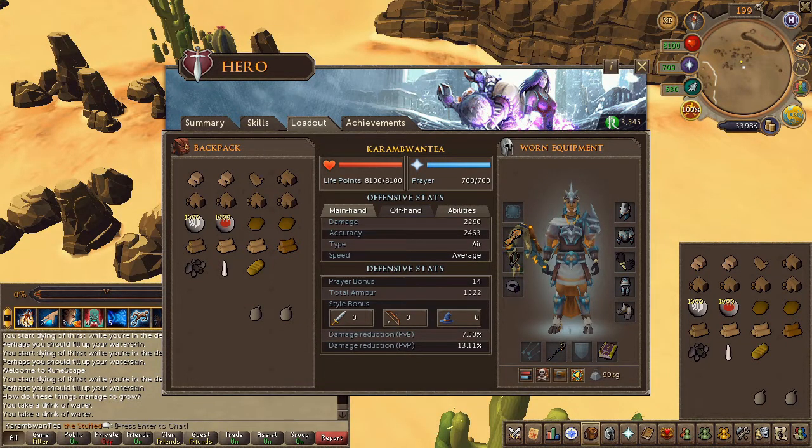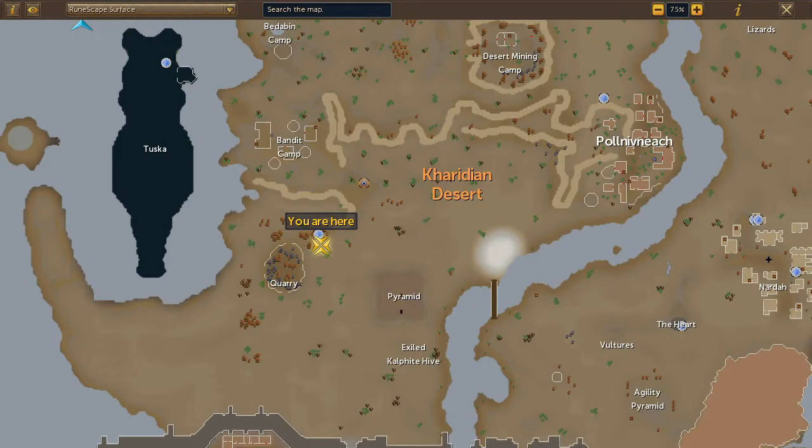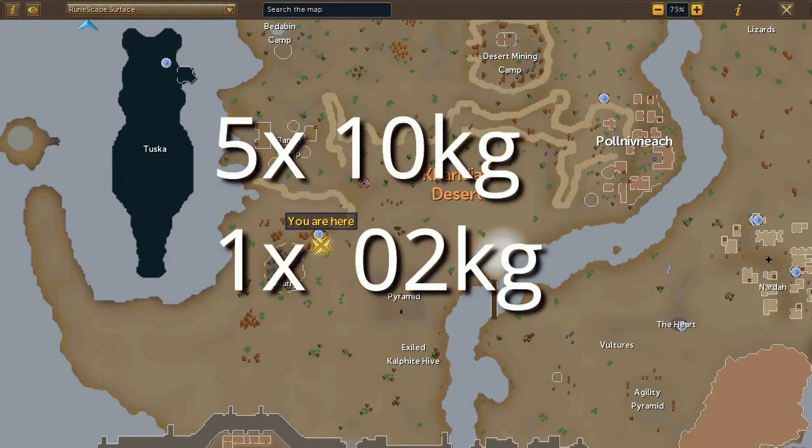Before we proceed, in my inventory I accidentally took an extra oak log when I should have brought a willow log. Don't make the same mistake I did — make sure to bring all your items because it is quite a distance from the bank. Before we start, you're gonna need 52 kilograms of sandstone. The easiest option would be to bring five individual 10 kilogram stones and a single 2 kilogram stone.